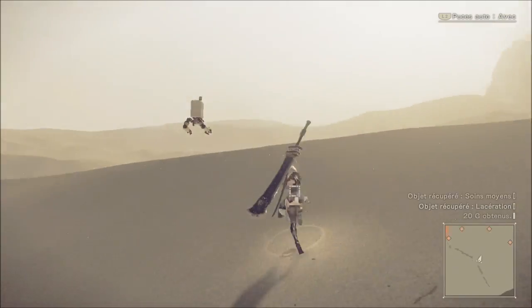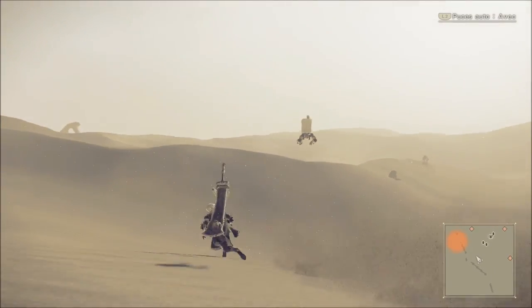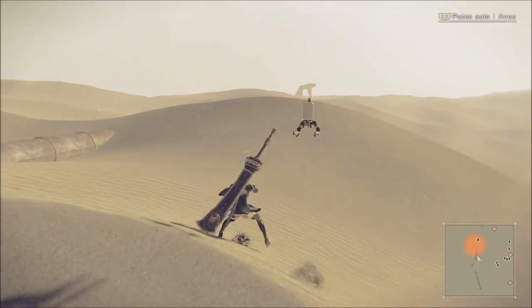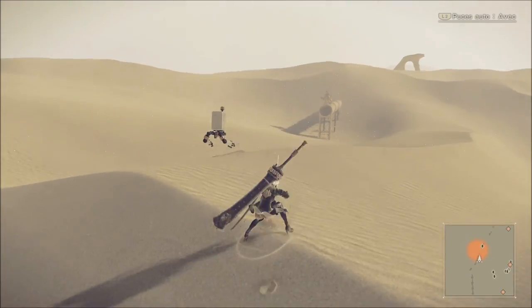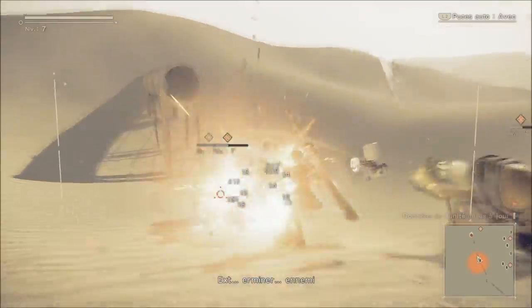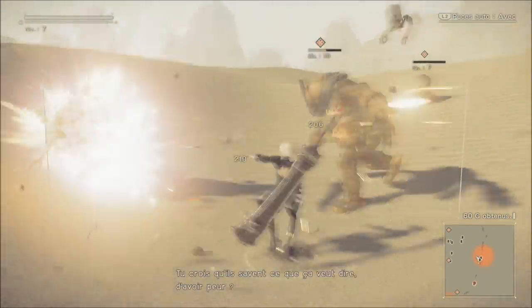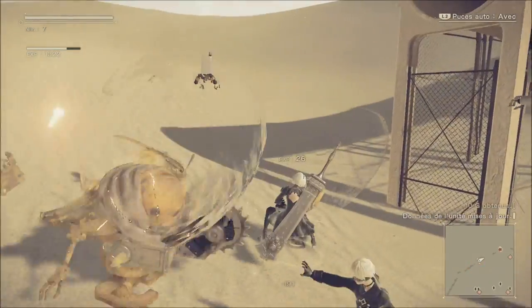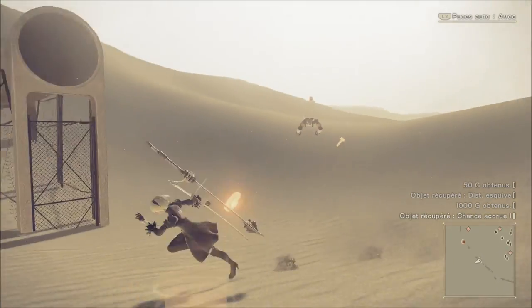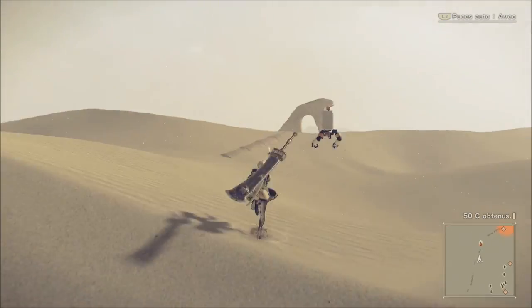On incarne 2B, qui est l'une des androïdes. J'ai passé le moment de la démo pour ceux qui ont pu la faire sur PlayStation 4 — le jeu sort sur PS4 et PC. 2B et 9S ont décidé de s'auto-détruire pour détruire un immense méca. Ils réapparaissent à leur base parce que leur boîte noire a pu être retrouvée et réintégrée dans un corps identique. Avec L3 + R3 appuyé pendant 2 secondes, le personnage s'auto-détruit. Le personnage peut mourir un nombre incalculable de fois et vous réapparaîtrez.